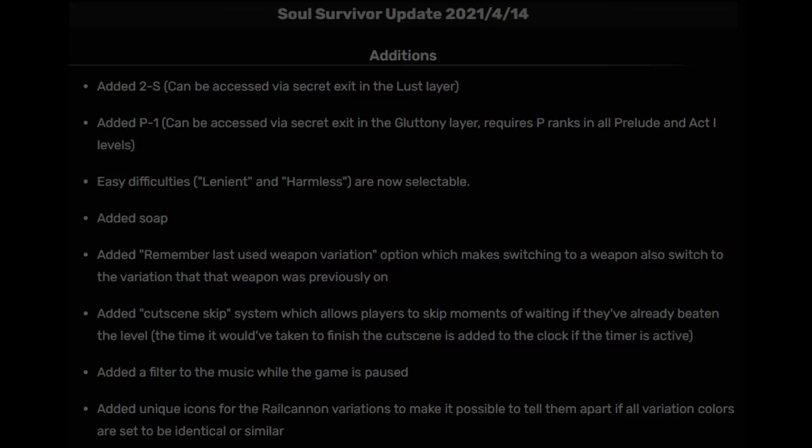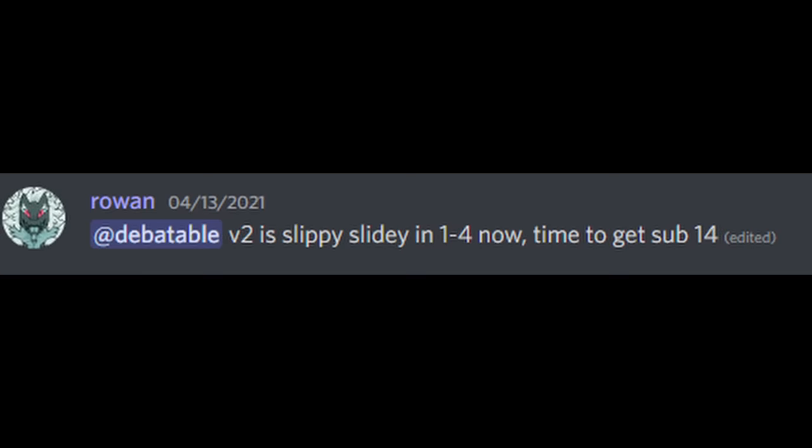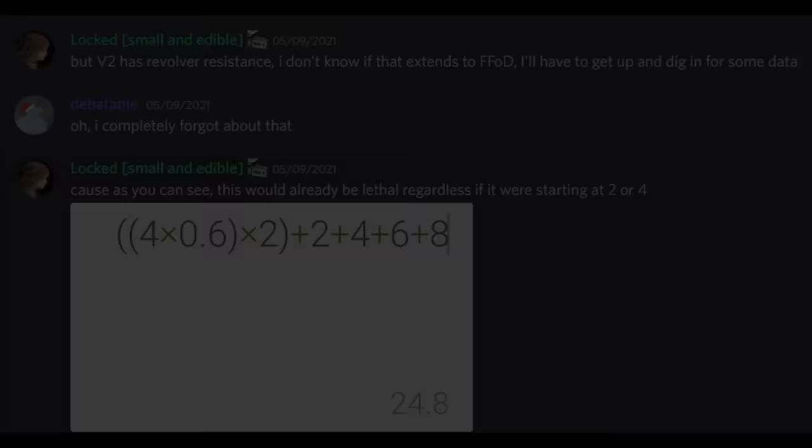One important detail first noticed by Rowan was that V2 no longer was extremely hard to push around — in fact, V2 was almost too easy to move, now being completely unaffected by any sort of friction. This is one of the big, albeit unintentional, changes to the level that came from an update. However, being able to move V2 this much was not optimized for a while. Another find involved what can be considered a precursor to dead coining, but nothing would come of that until even later.